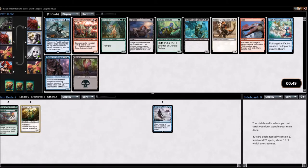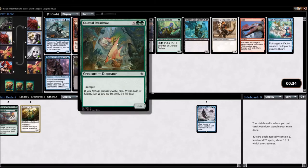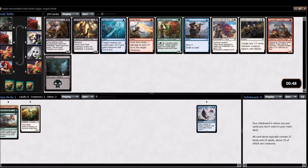Here are the choices between another Dinosaur Ramp card or the actual payoff for playing Dinosaurs. I'm very tempted to take the Huntmaster, because it's another really good mana dork to get up to our big stuff. If Colossal Dreadmaw is at common, maybe we'll see another one. This could be greedy, but let's hope we see more big dinos in the next two packs.